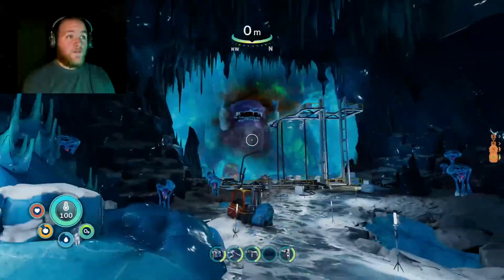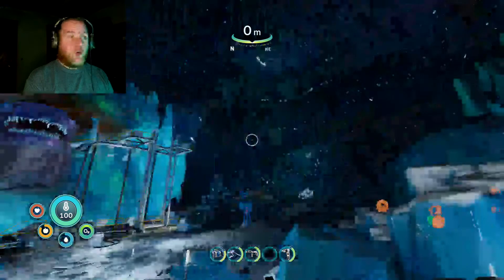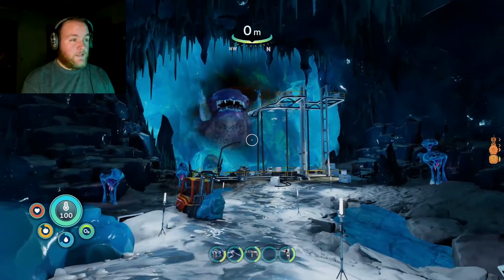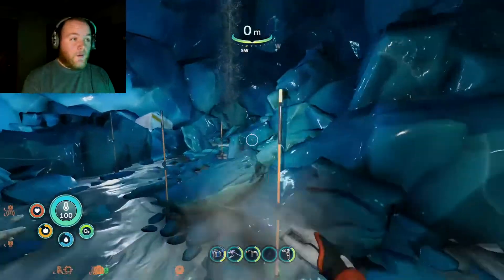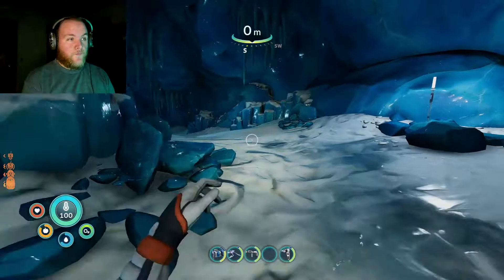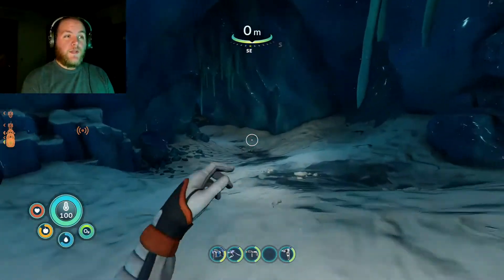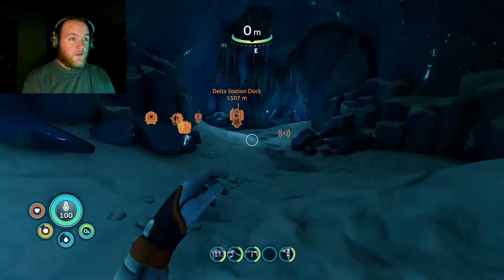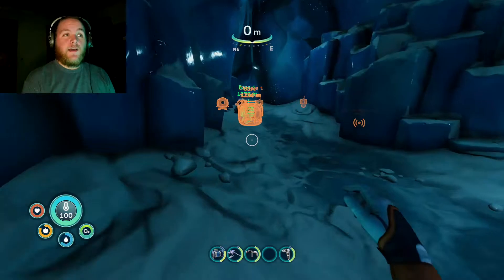We don't know what happened to Ivan or Parvan — there are just so many questions that need answered. But at least we know, for the memory of Sam, that she destroyed the Kura virus finally.